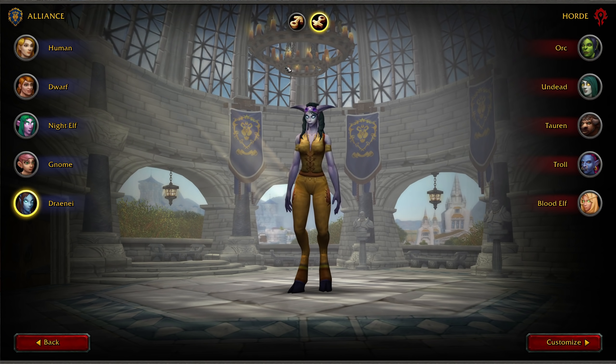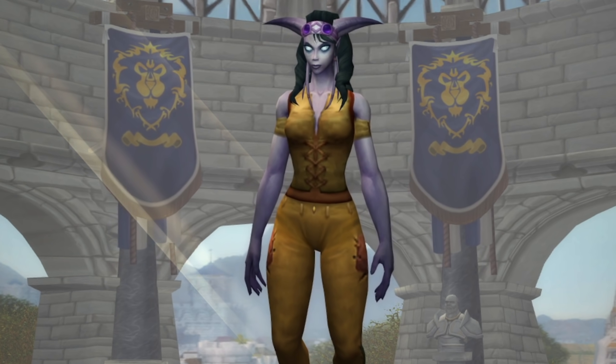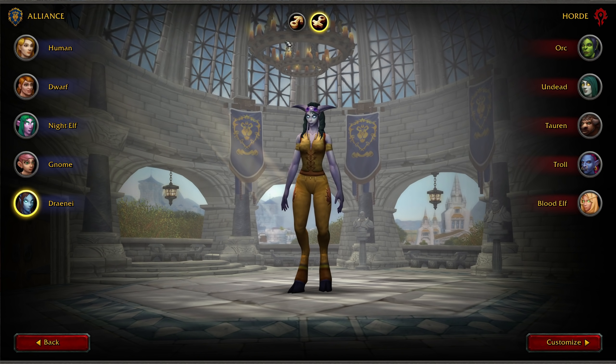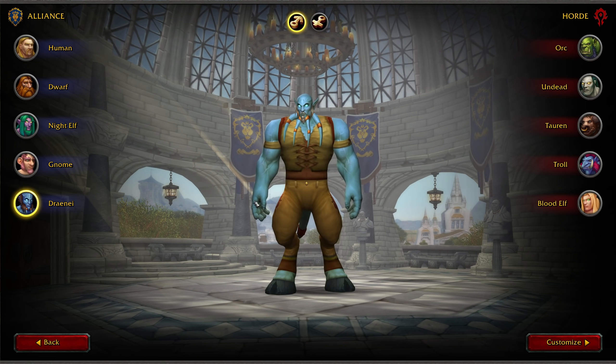Project Ascension is cross-faction, and this extends to almost every part of the game except for guilds — including world-first type races for Mythic Plus and raiding. You can attack people on your own faction and group up with literally anyone for dungeons, so it really doesn't matter what your faction is. What matters is what your racials are.